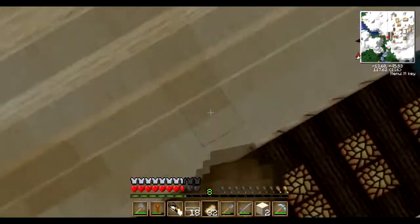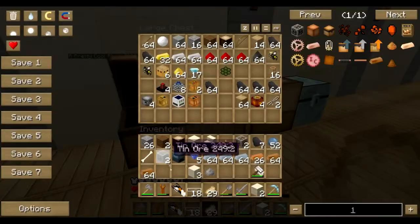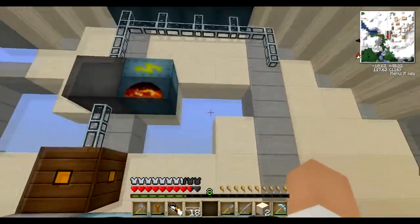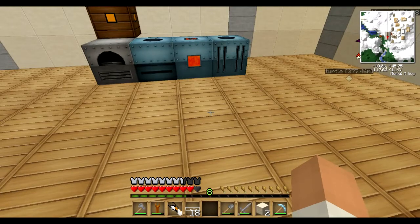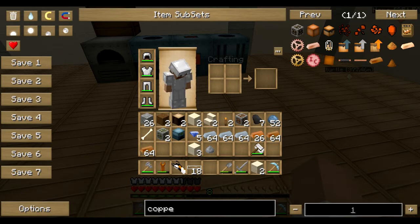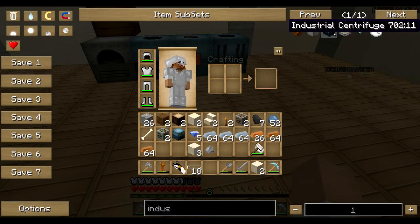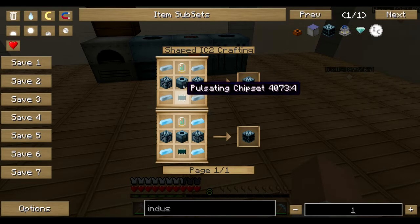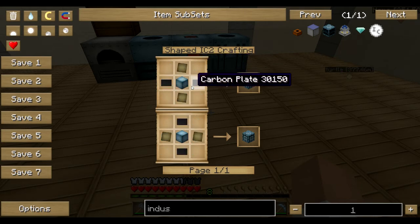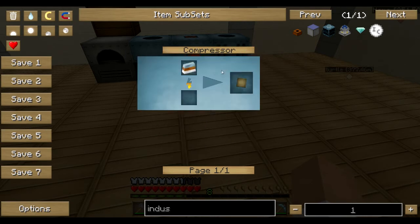Good thing I spawned in a tad of food - 32 pork chops, not quite a tad but it'll tide things over. Okay, so I need that MFE back. What else do I need? I need my industrial centrifuge back. I'll actually do it to see if I can remember this by using NEI of course, because nobody remembers the recipe for this - it's ridiculous.